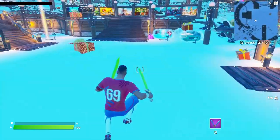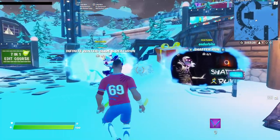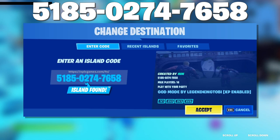First, go into Creative and head over to the two portals. In the first portal, type in this code: 5185-0274-7658. Once you've typed that in, click on accept.